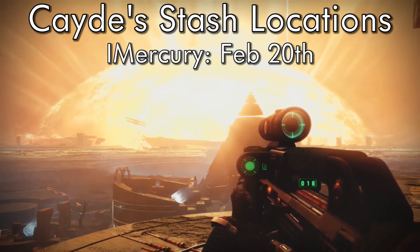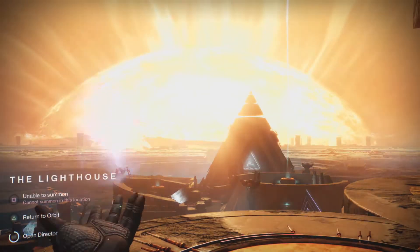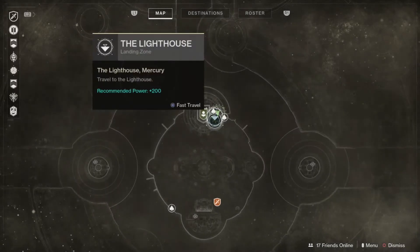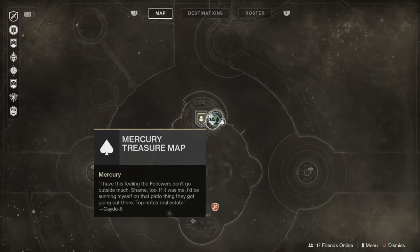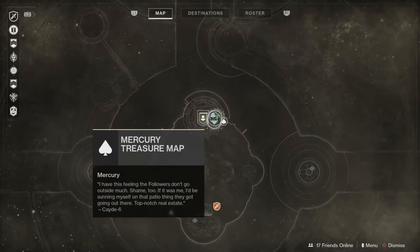It is February 20th and it's on Mercury, so they're never that far away. But honestly these two are about as close as it gets, especially from the landing zone. We've got the lighthouse, and they're literally right next to it. Where you land for the lighthouse fast travel point, the other two are gonna be really close by.